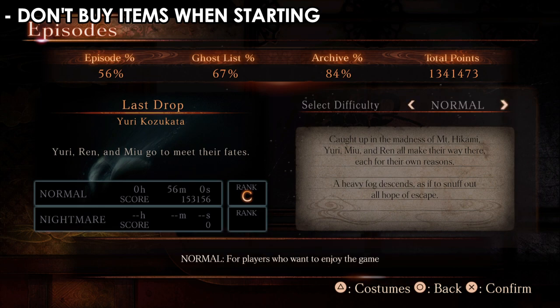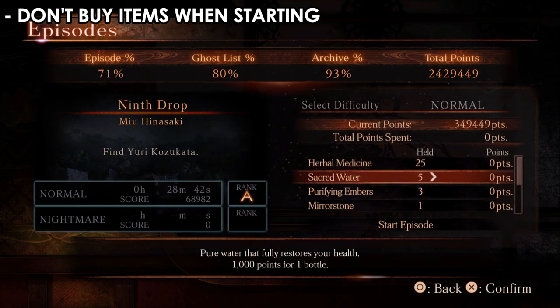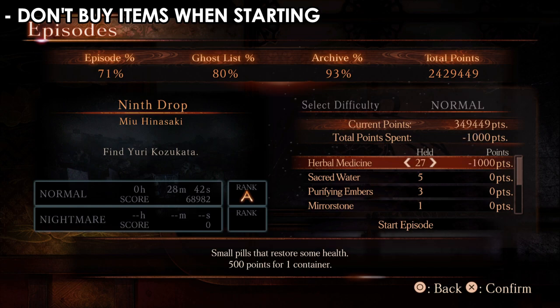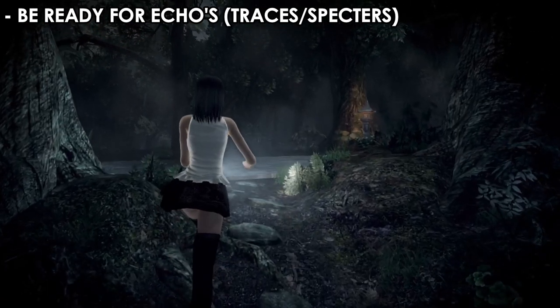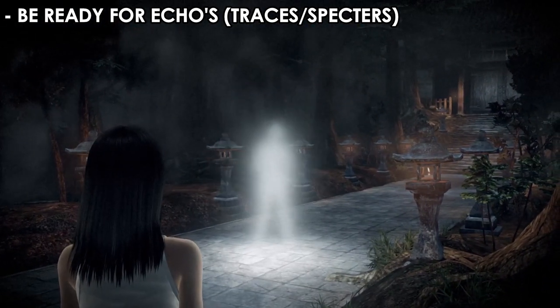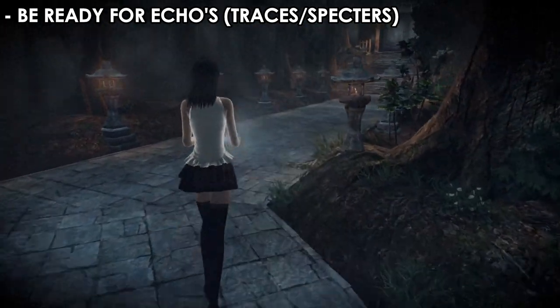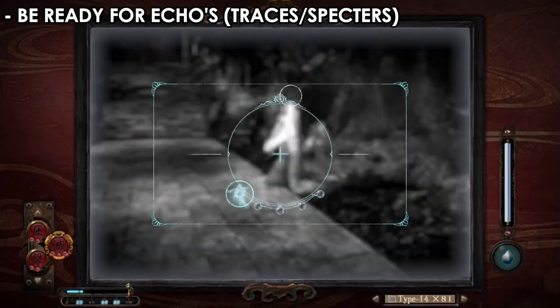The first thing is: when you start a chapter, the game will prompt you to buy items — medicine, films, cyclones, or whatever. Do not do that. Whatever you buy will cost you a lot of points from your total score. So don't buy any items; just continue the game.